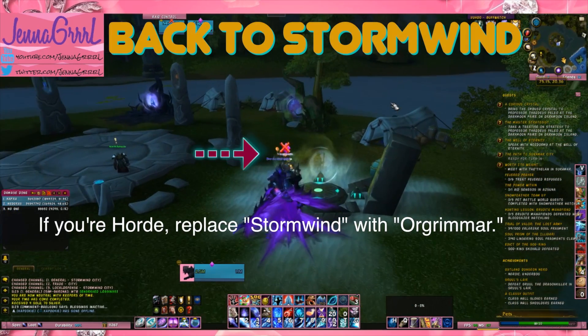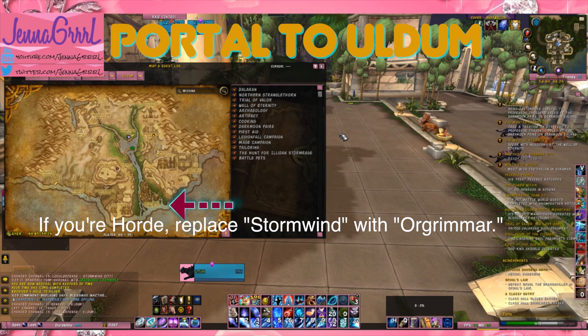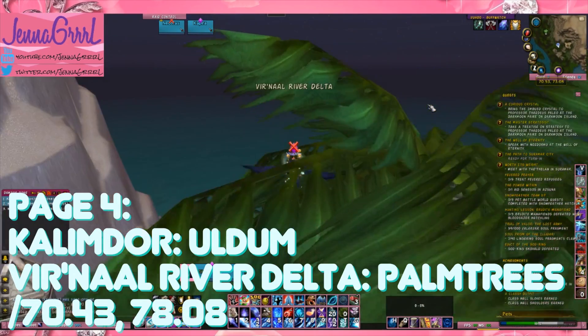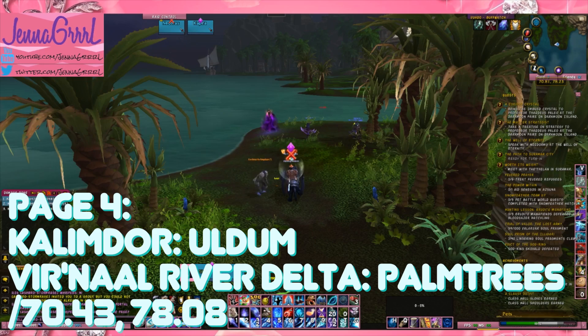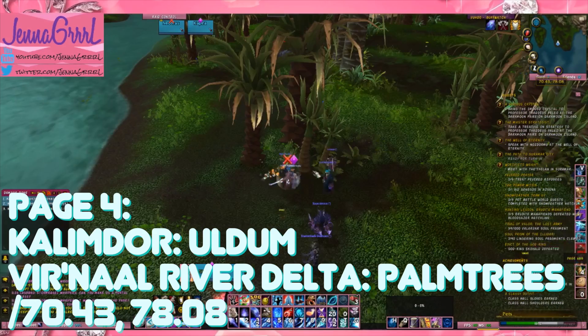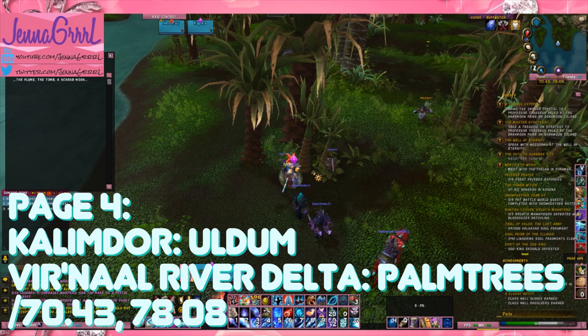It's back to Stormwind again, and this time we're going to take the portal to Uldum. We need to come down to the southeastern shoreline, and page four is right here in between these two palm trees.